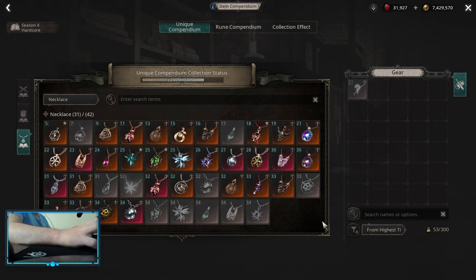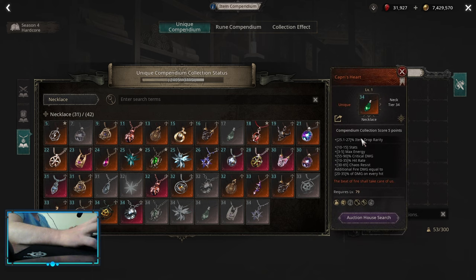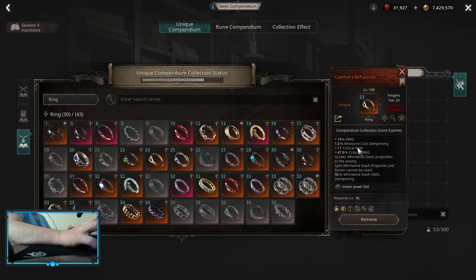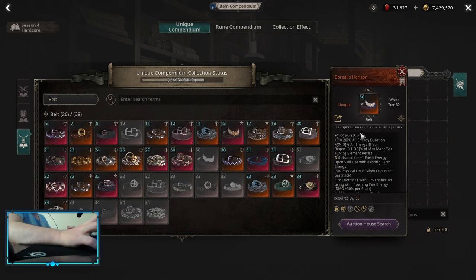For unique items I can only recommend the default ones, since this build doesn't have any specific uniques. The first one would be Caprizat for max energies and additional fire damage on every hit. You can also use Metal of Penance with the convert malonode and some stats — it's a really nice pick early. For the rings, of course, it's Castle Refraction for the flat critical rate. For the belt it's Boreal's Horizon for max energies, energy duration, and energy effect.